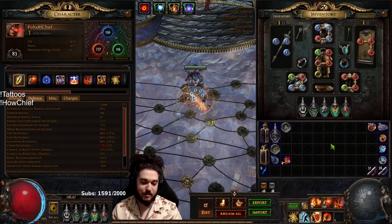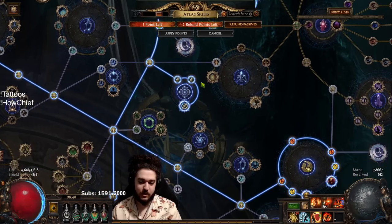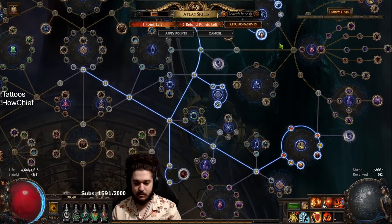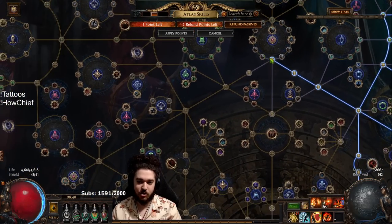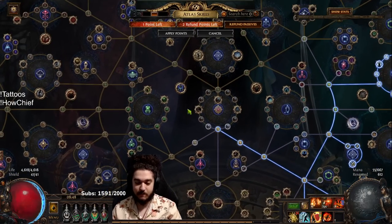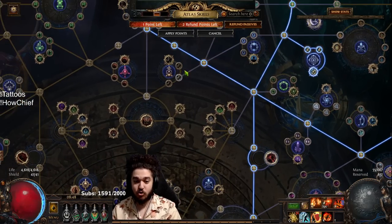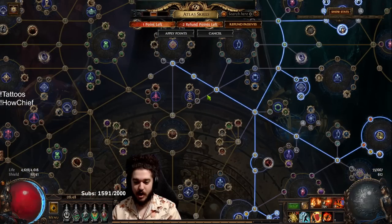Chieftain is looking a little bit brighter now that I'm actually playing it, but only time will tell. As for the atlas, we're gonna be farming expedition — I took the big expedition boom node. This will help bring some wealth into my SSF playthrough. I'm full memeing and going Kirak missions, which I've never done as a full Kirak SSF start, so that's pretty exciting. Also shrines are really juicy with chieftain because you fly into the shrine and the whole shrine explodes.